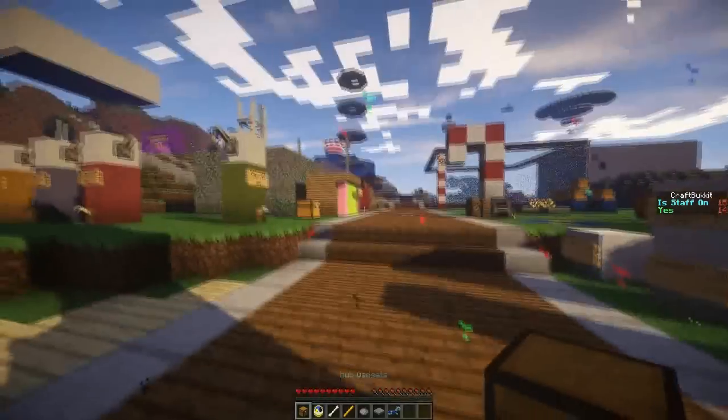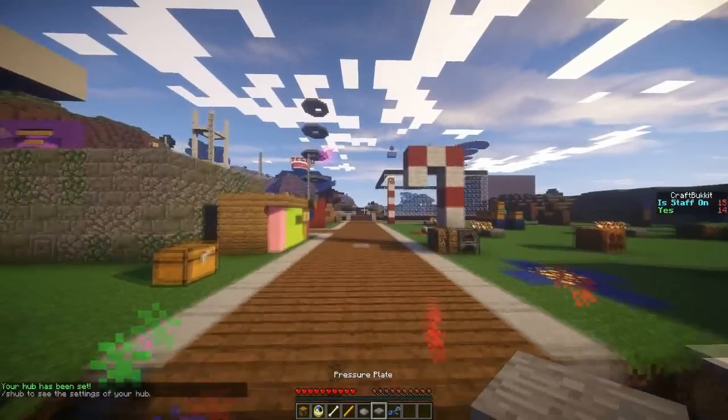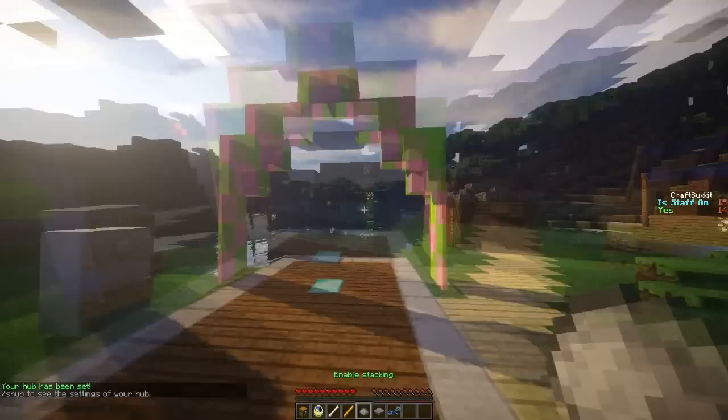First of all, we're going to want to set the hub spawn. If you do /sethub, that sets the spawn.